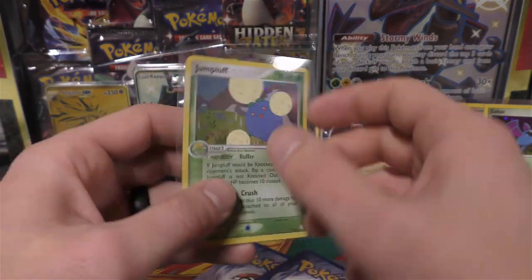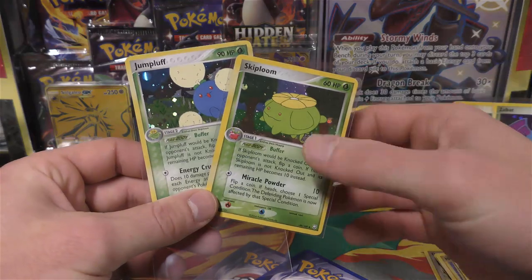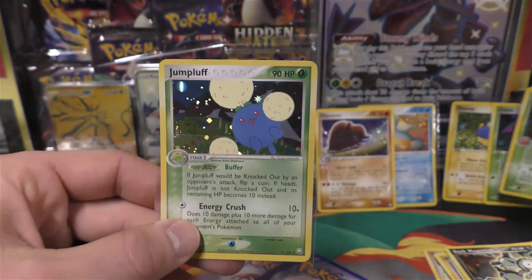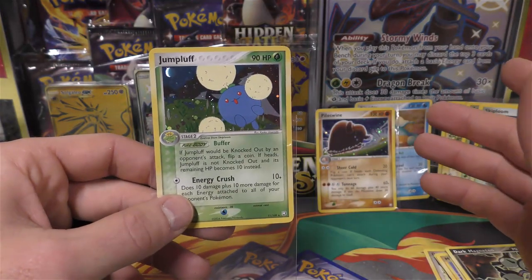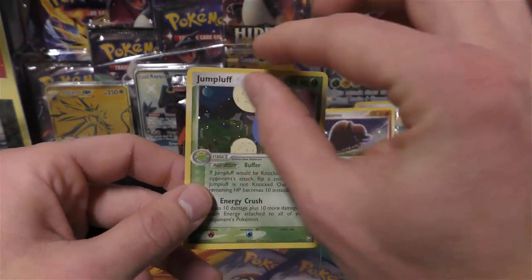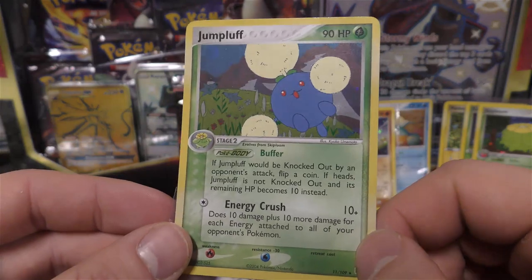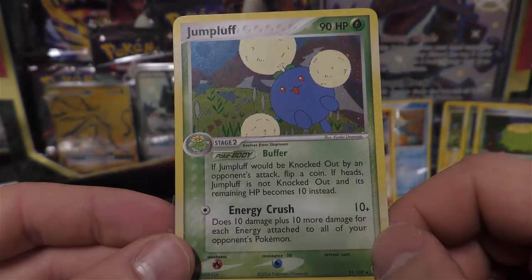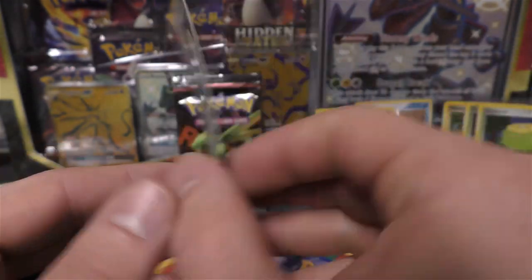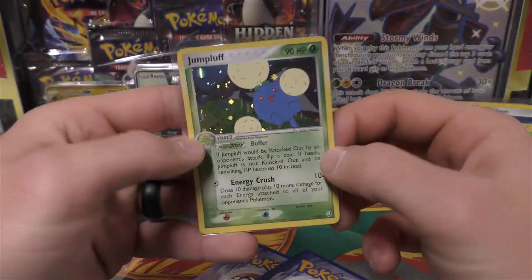Come on, let's get an EX or a gold star! Jumpluff - well, at least you can evolve: you've got Skiploom and then Jumpluff. You can tell this doesn't have the energies going on - it's not the parallel hollow. You can get this as a parallel hollow in the reverse hollow spot and it would have energies in the background with the EX Team Rocket Returns text. Pretty good condition - I see a light print line at the top, maybe a slight one there. Back side centering is a little better, not optimal, but probably a weak 10.